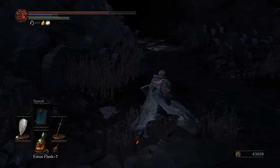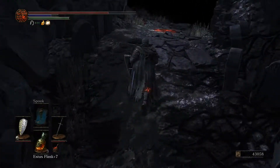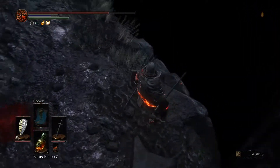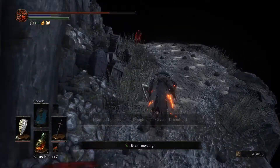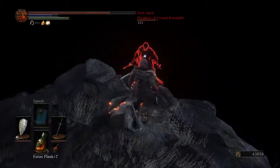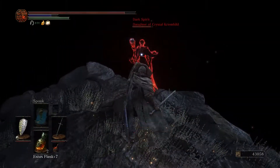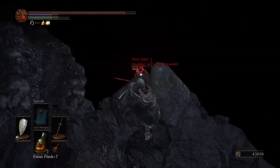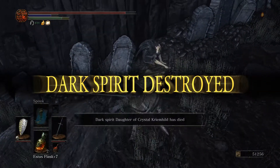So now I guess we just go this way — there's really nowhere else for us to go. Be wary of gorgeous view. Yep, sort of. Oh — Dark Spirit, Daughter of Crystal Crimehild, so there is an invader here, good to know. At least she's got a rapier too — or no, I think that's an estoc even. Bye bye. Good times.